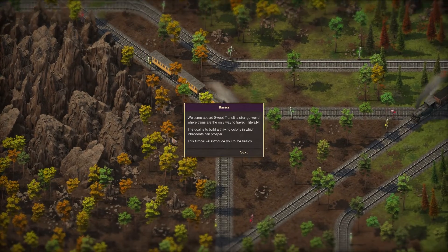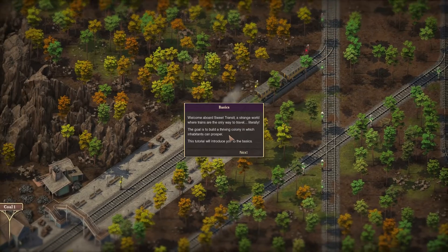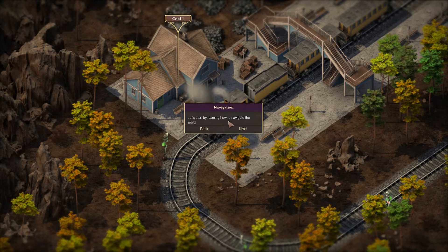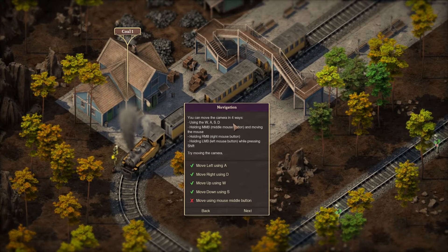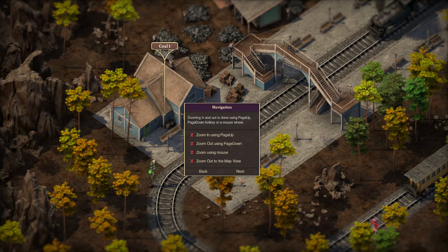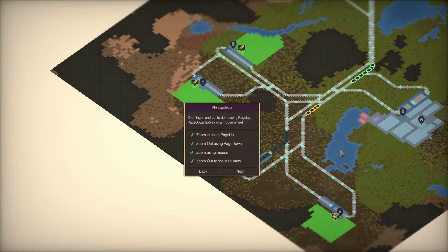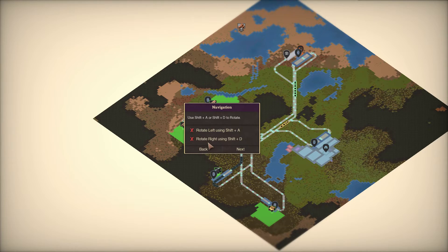How cool is that! Welcome aboard Sweet Transit — a strange world where trains are the only way to travel. Nice! I can see a station, workers... I can't zoom in. Let's start by learning how to navigate the world. Move with A — okay, that's wrong. Middle mouse button — okay, it's working. Page up — oh it works! Look at that 8-bit map, how cool is that! Nice, Shift — let's go.